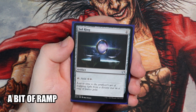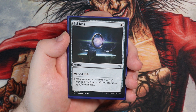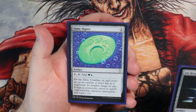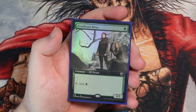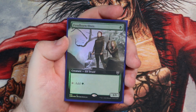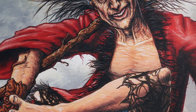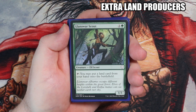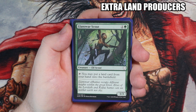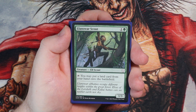Now we're going to go to the artifacts. I don't run many because I prefer putting lands into play rather than artifacts. But I do have a Sol Ring and a Simic Signet. And then I have one mana dork — a lovely gorgeous Fyndhorn Elves — to help with a little bit of ramp. But I want to be playing lands because I want those triggers.